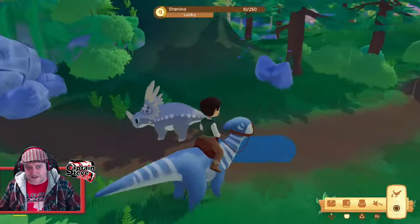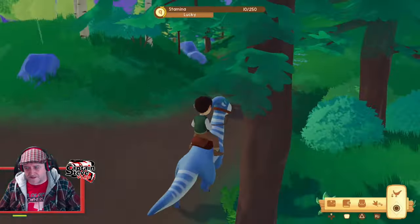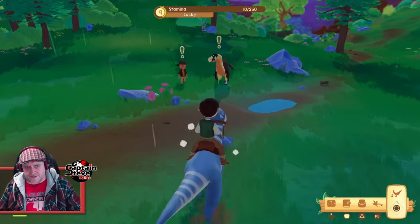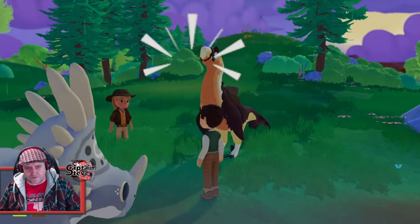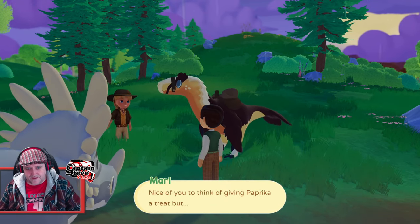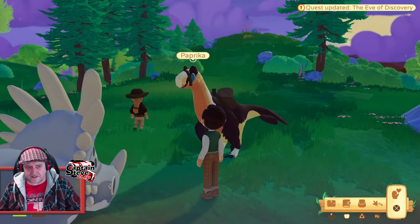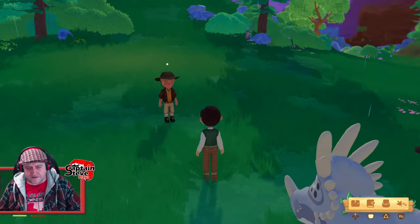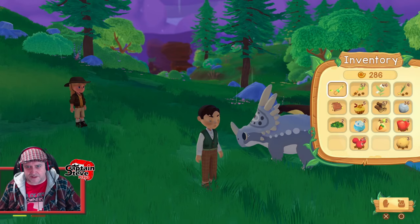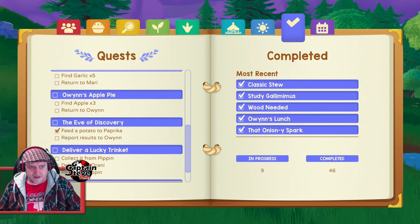I've run out of daily missions to do now, so I guess I'm just going to grow vegetables in my garden until something happens. Hold on - this one's got a thing about this. Is this one called Paprika? He doesn't like this. So I guess I've just done that mission then - to feed Paprika a potato. Feed Paprika the potato. Report results to Owen.